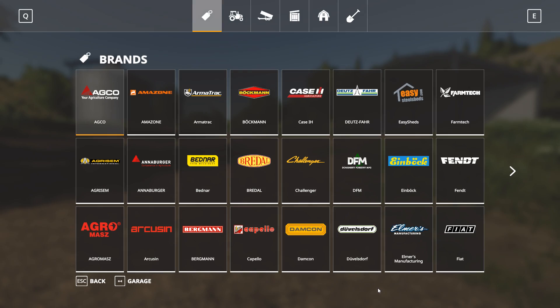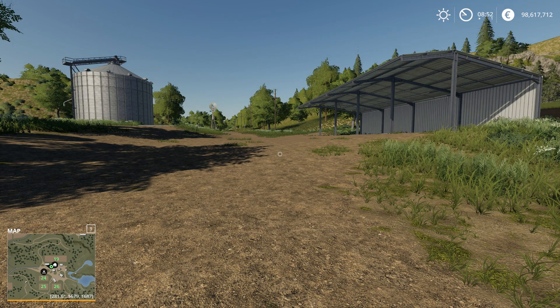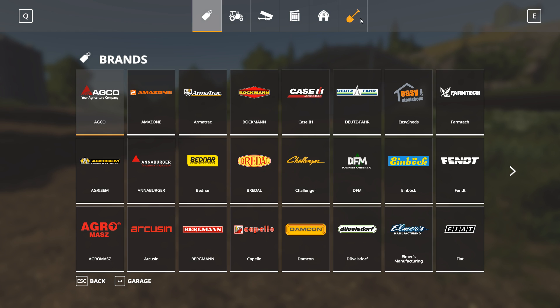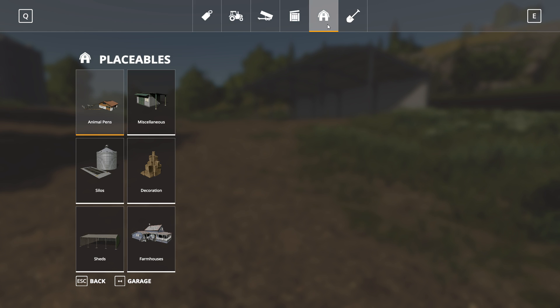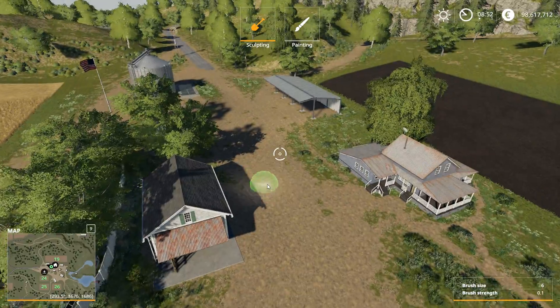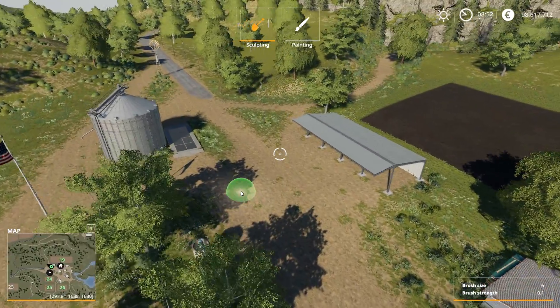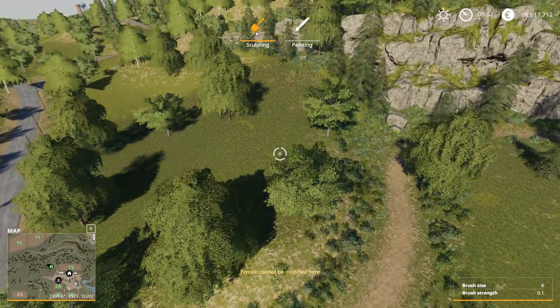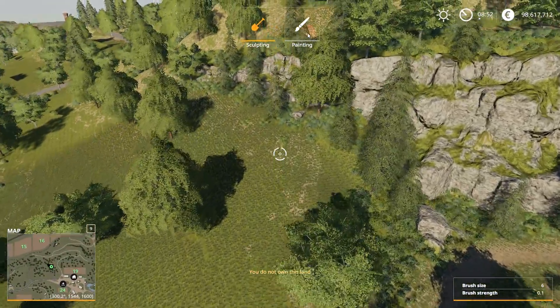This new feature is in the shop menu — it's the last one. If you remember, this used to be the last one, but now we have landscaping here. We press start and we are in the placeable menus, and as you can see you have these two icons: sculpting and painting.